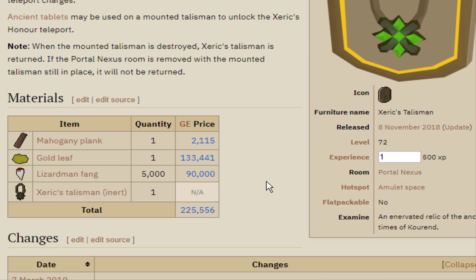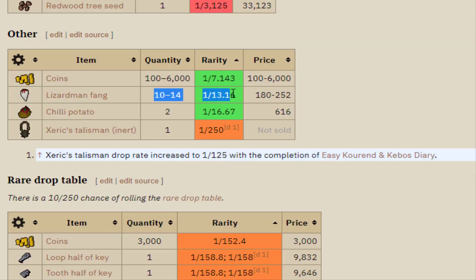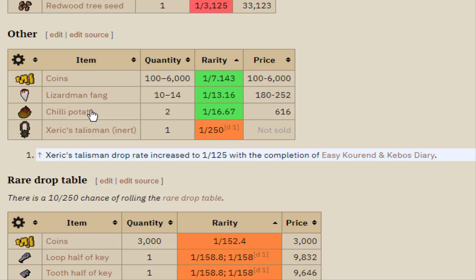To get the Lizardman fangs I'm going to be killing Lizardmen Shamans. Looking at the drop rate, it looks like we'll get maybe just under one fang per kill on average from the regular fang drops. The Xeric's Talisman is 1 out of 125 if you have the easy Kebos diary done, which we do, and you can dismantle these into 100 fangs each. After doing some quick maths, I think that would be about 3 to 3.5k kills on average to get the 5,000 fangs we'll need for the Mounted Xeric.